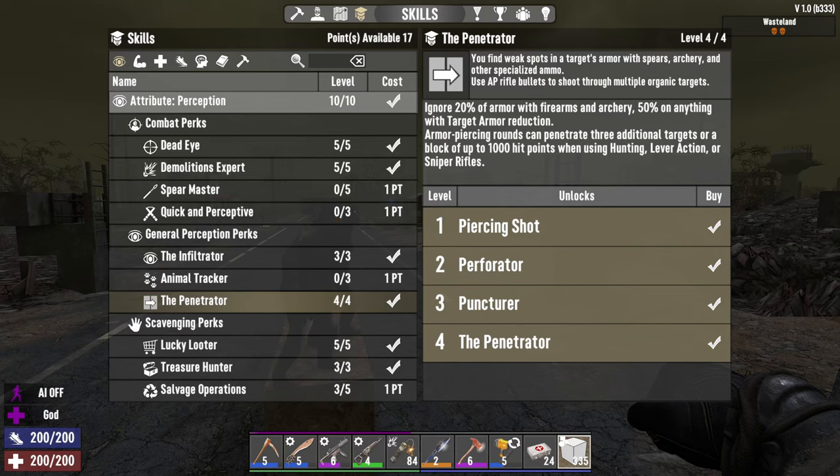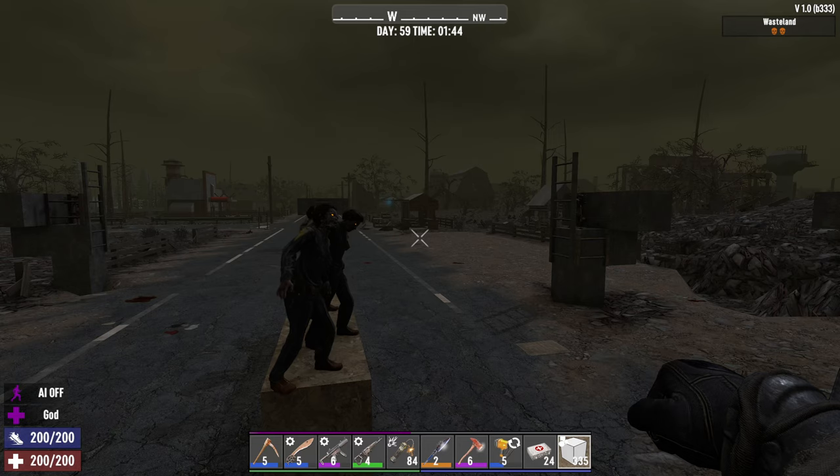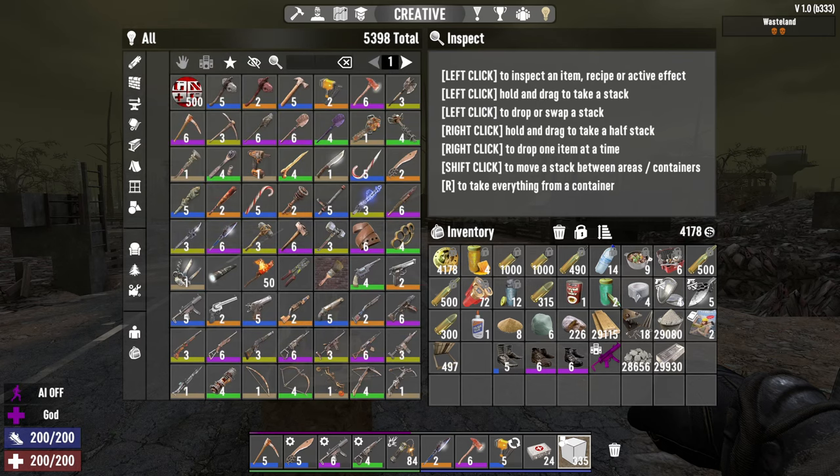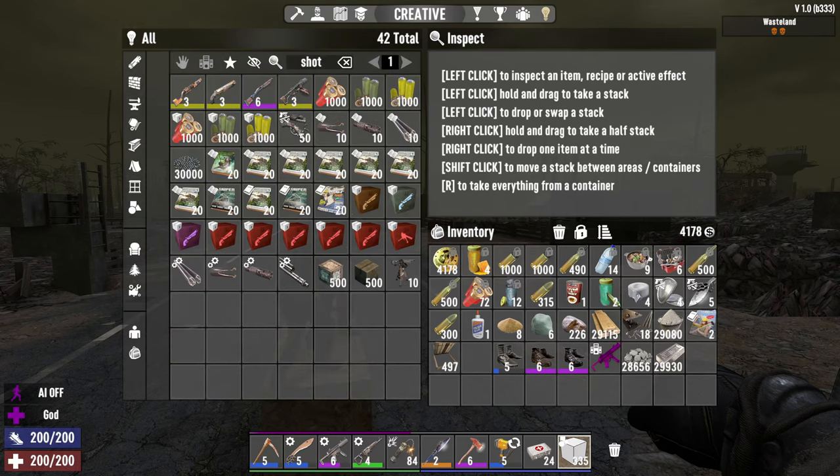Penetrator, yes. AP rounds. Hunting lever action or sniper - you know what I'm curious about is if the shotgun gets any benefit from the Penetrator perk. So I need to get a shotgun.